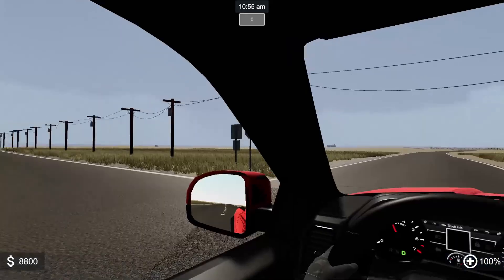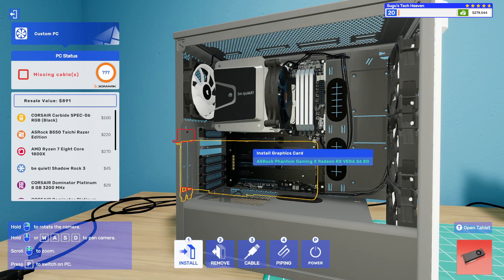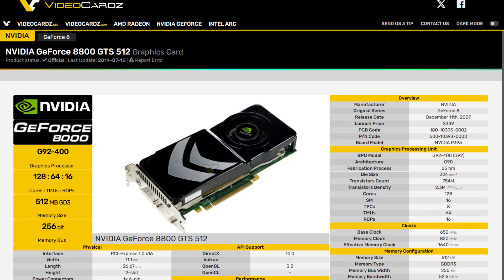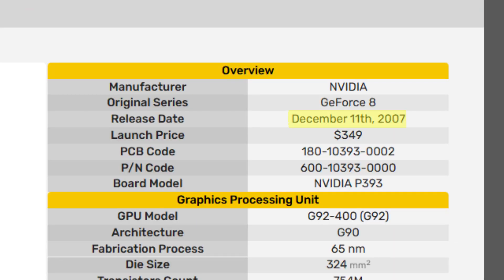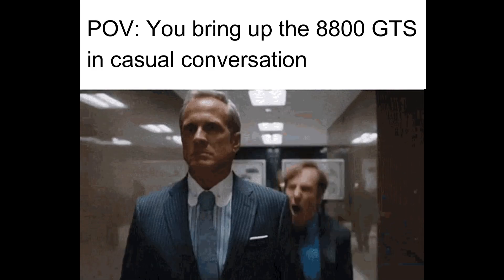Surely if you really want to play games in 2025, you don't need a multi-thousand dollar graphics card shoved in a system that costs about the same as a used car, right? The Nvidia GeForce 8800GTS 512 is far from new, far from supported, and an absolute mouthful to sneak into casual conversation.